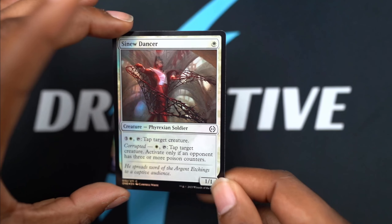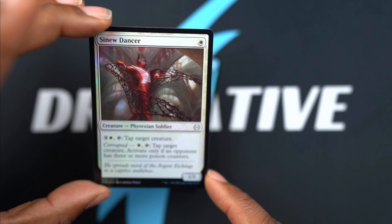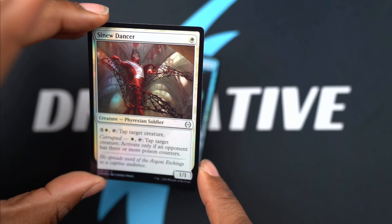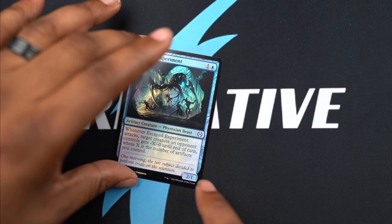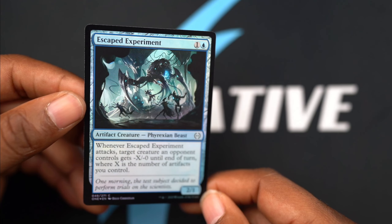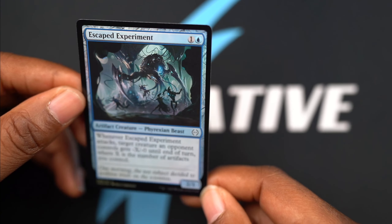Sinew Dancer - I like this one, the art's actually pretty nice. It's weird and crazy how it's like dancing with literal blood and sinew - Sinew Dancer, right. Escaped Experiment - whatever that is, I'm glad I am not there.